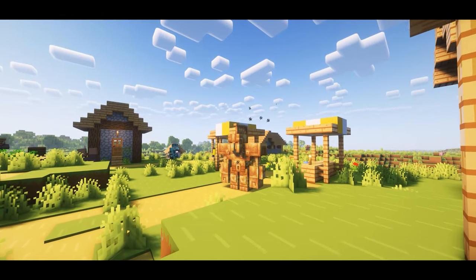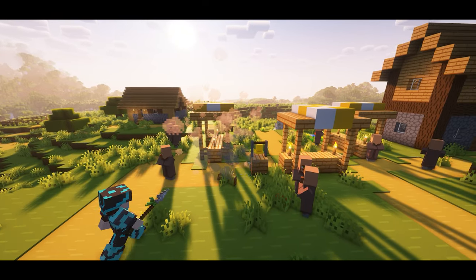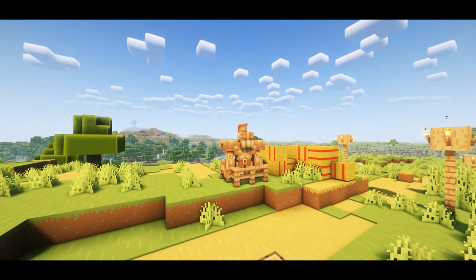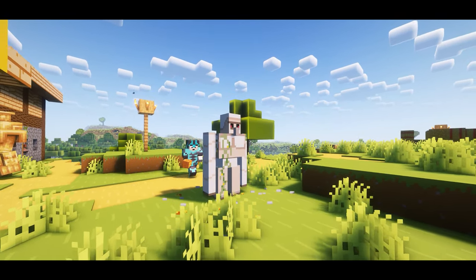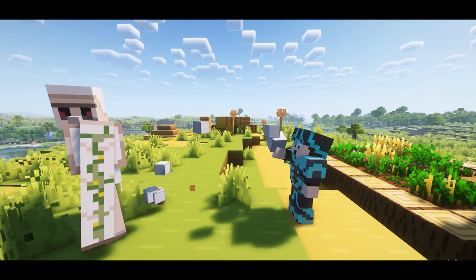Moving on to the creatures, we're going to start with the automaton. He's going to be the first source of the new bronze ingots and the only source of the bronze gears. He does end up replacing every iron golem in your world except for manually spawned ones, so if you want to see these two protecting the village side by side you'll have to cough up some of the extra resources.